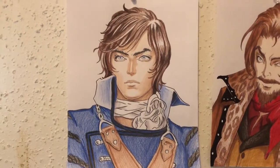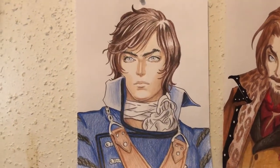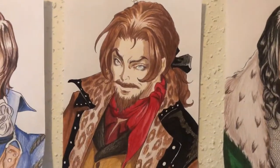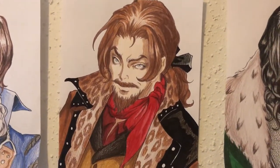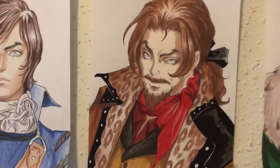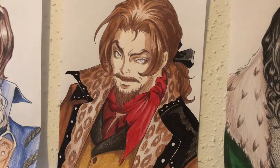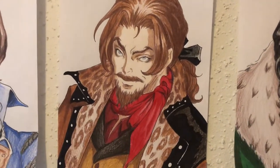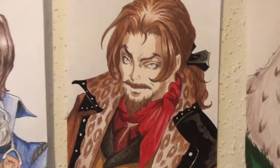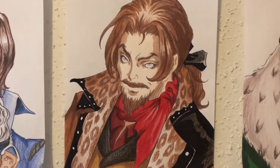That led to the Era of No Belmonts, in which we would have characters like Nathan Graves, Shanoa, Reinhardt Schneider, and a few others. And last but not least we have Julius Belmont, the last Belmont in the bloodline. He's only appeared in two games — Aria of Sorrow and Dawn of Sorrow — and he only serves as a side character unfortunately. There still has yet to be a game made about him and his chapter in 1999 with the Demon Castle War. He was the Belmont that somehow destroyed Dracula for good and we still don't know how he did it.